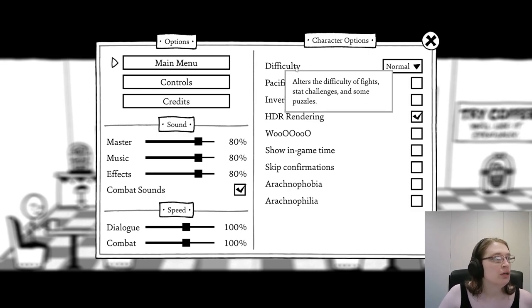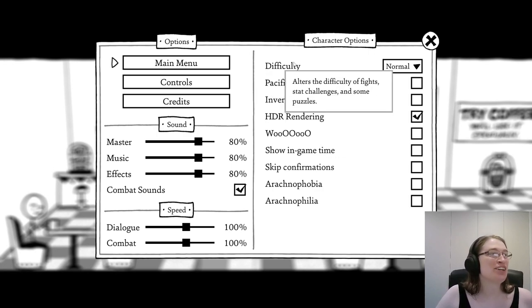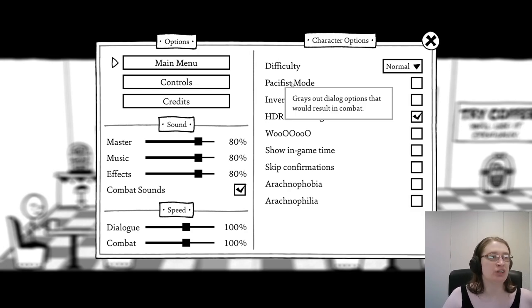Okay, this game has more stuff here. You can turn off spiders; you can turn on spiders. We've got difficulty — there was a hard mode in West of Loathing which was kind of hidden, but here it looks like you can change difficulty at any time and there are more options. We want to leave it on normal and see what happens. Pacifist mode: greys out dialogue options that result in combat. Interesting that that's there. It sounds like there's no mandatory combat at all in this game because there's actually a pacifist mode checkbox, but I do want to show how the combat works, so I'm going to let that happen.